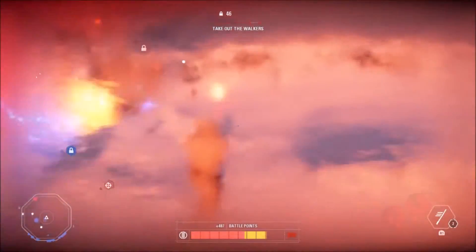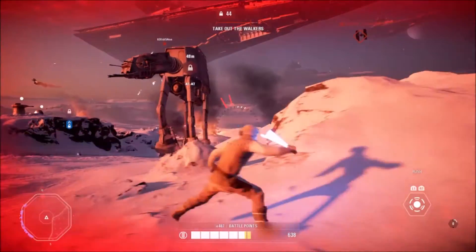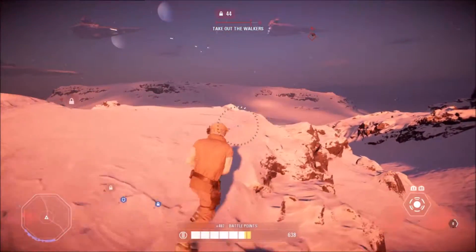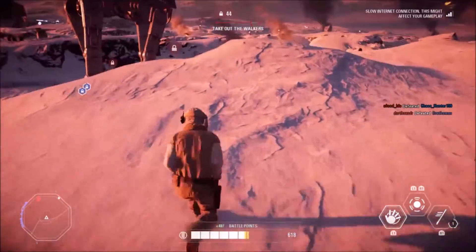If you join a game group late and they are already in a game, you will join the squad if there is space. If there is no space in that squad, then you will join a random squad until the maps are switched, at which point you will join the squad with your game group.